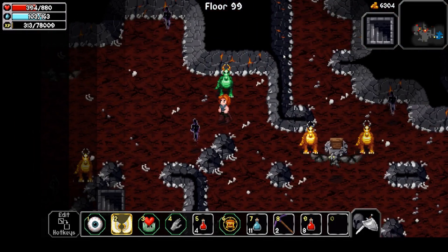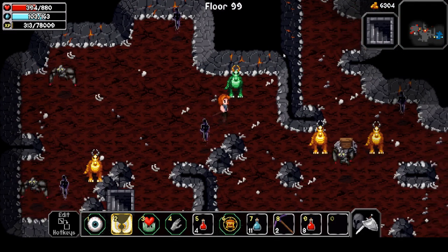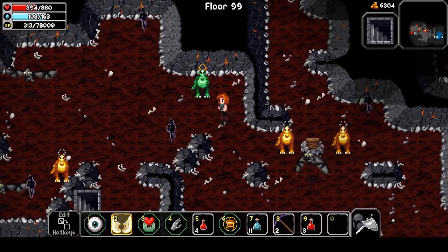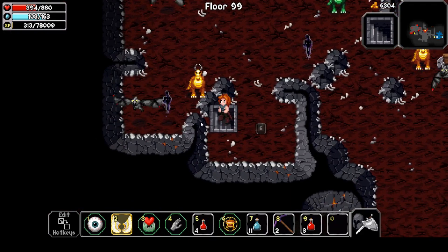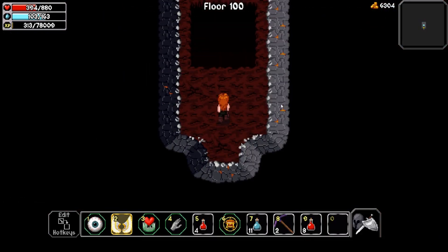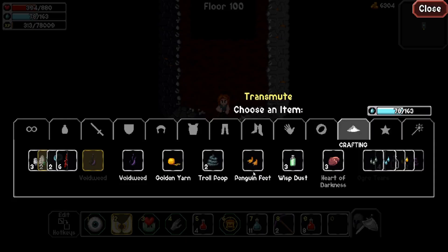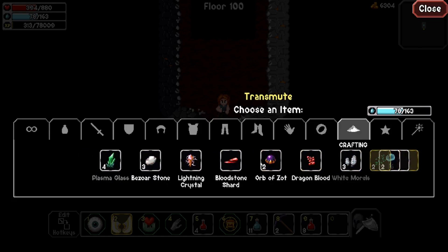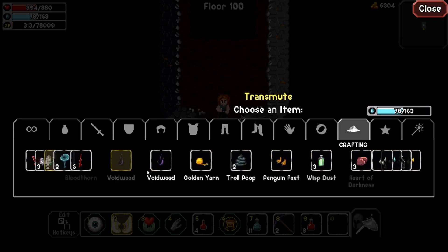I'm pretty sure the boss appears at 4100 though. Should I go there? I think I have an opportunity to back away if I go there. Oh no — let's get out of here. I'm going to transmute the crystal sword and some of these utility items for enchantment.